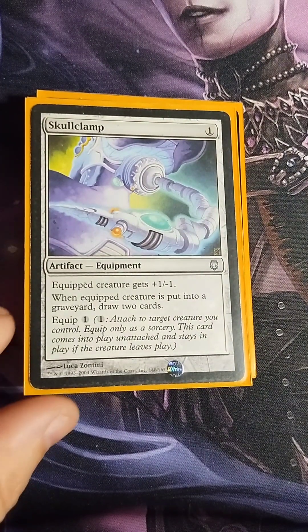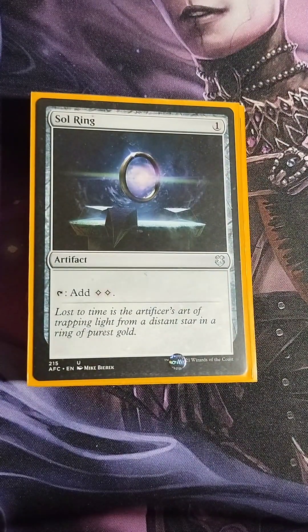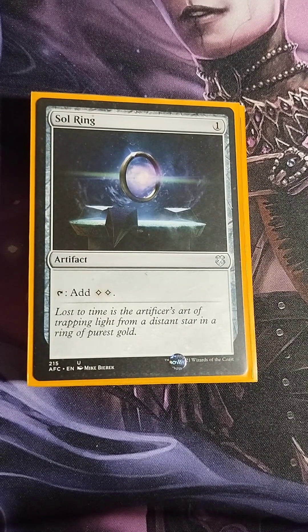Skullclamp — EDH all-star. One colorless Equipment — equipped creature gets +1/-1, and when the equipped creature is put into your graveyard, draw two cards. Another great draw engine piece — everybody knows how efficient Skullclamp is. And of course the classic turn one Sol Ring — one colorless, tap to add two colorless. Best card in the format.